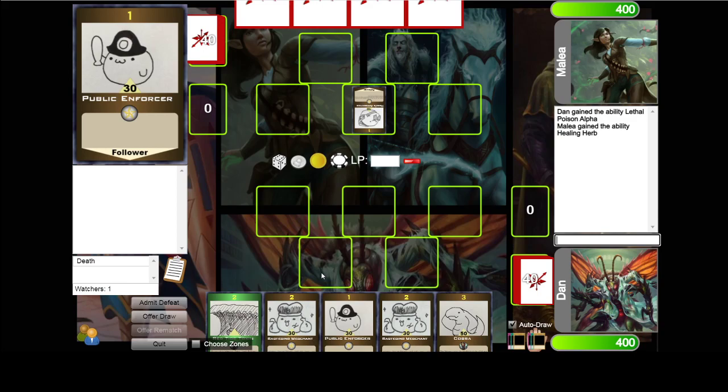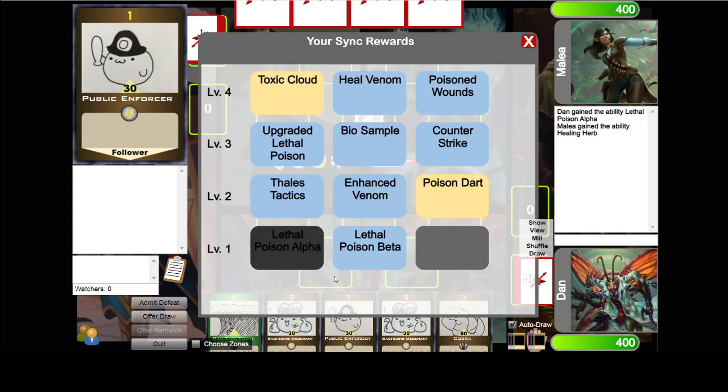During your turn, you can play as many cards from your hand as you want, as long as you have an open slot and your level is equal to or greater than the card you want to play. Your hero also has sink rewards, which are either passive or active. You can use an active reward once per turn, and passive ones are always on and in use.